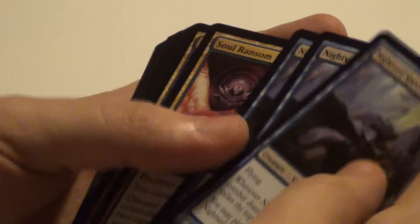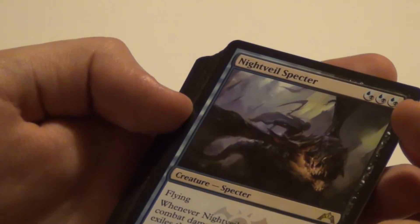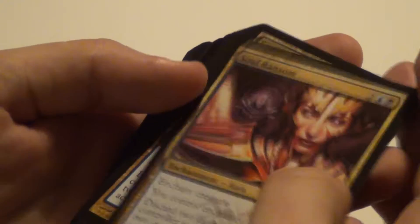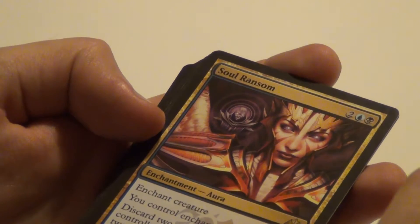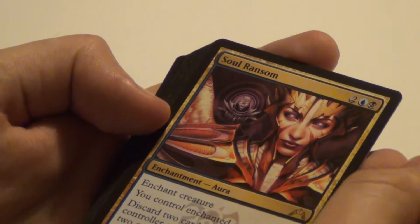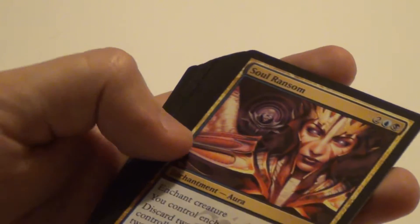Then we have Nightveil Specter — got two of those. It's got flying, and whenever it deals combat damage to a player, that player exiles the top card of their library. You may play cards exiled with Nightveil Specter — you can even play lands from that player. Could be pretty sweet for three mana, 2/3 flying. Then we have Soul Ransom — got three of those. You can enchant a creature and control the Enchanted Creature. An opponent may activate an ability by discarding two cards, and Soul Ransom's controller sacrifices it and draws two cards.